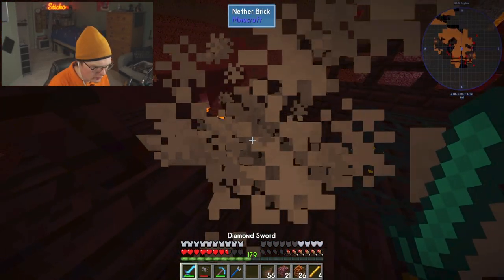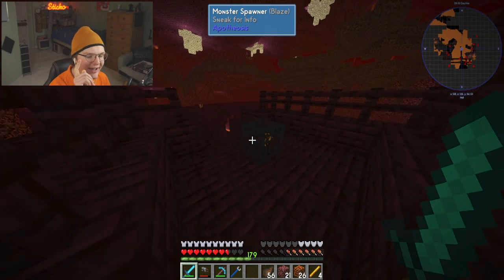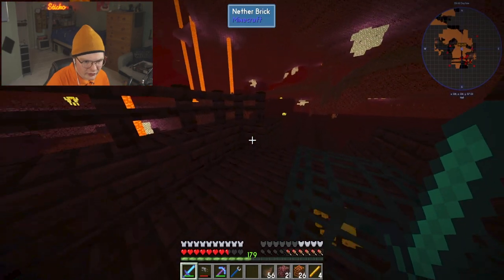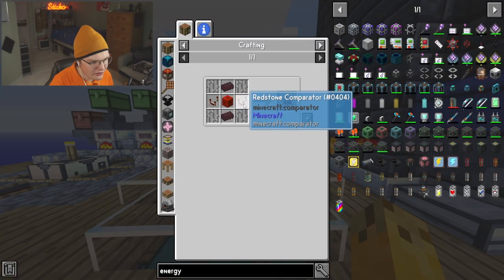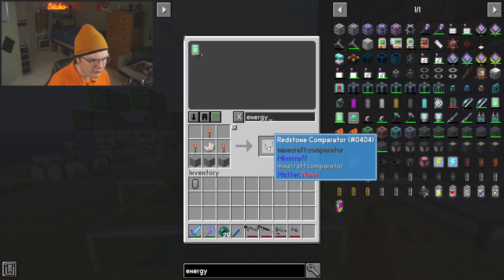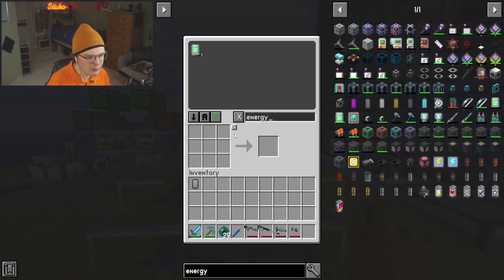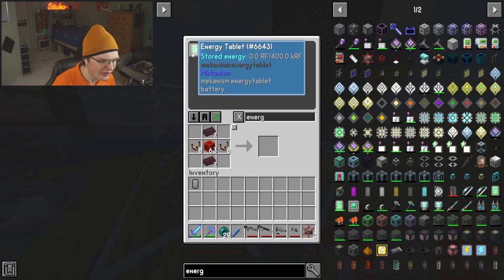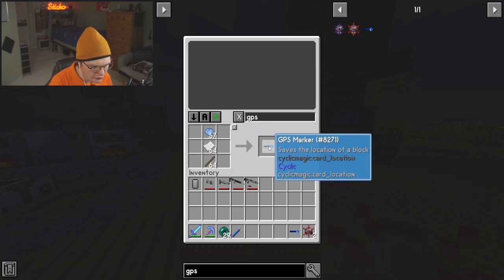During my trip to the nether I was able to grab some blaze rods, and I found out I can actually grab blaze spawners, which might be useful in an upcoming video — there might be a way of auto-killing these. If I go to the journey map and make a waypoint right here and call this 'blaze', now we know where the blaze spawner is. We're also going to need some comparators, which need redstone torches, so let's craft a whole bunch of those. We now have 21 redstone comparators, and we just need nether bricks. We now have two energy transfer nodes.